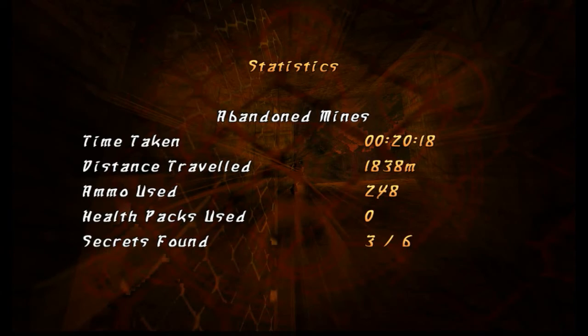Here we go — so I've found three of six secrets so far. The six is for the entire game, not just this one level. And to get rid of this screen and move on to the next level you just want to press the inventory button. And this is now where I'm going to leave the video. Thank you for watching — I hope you've enjoyed it and I'll see you next time.